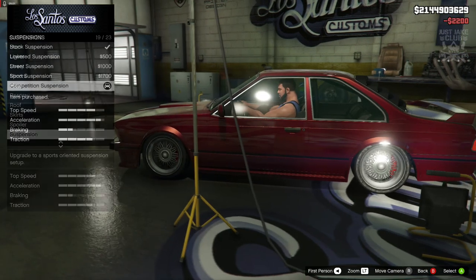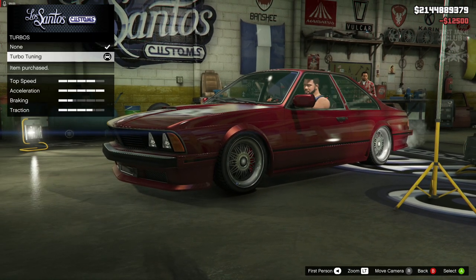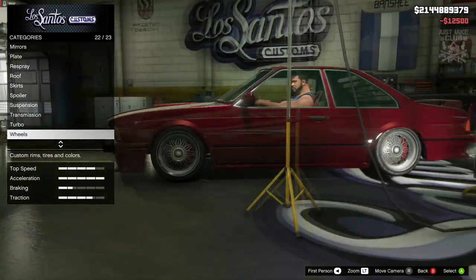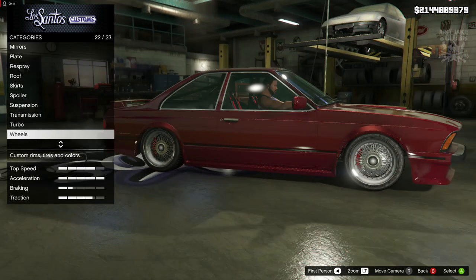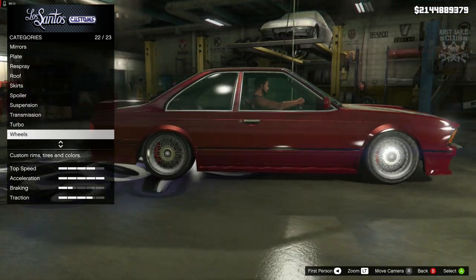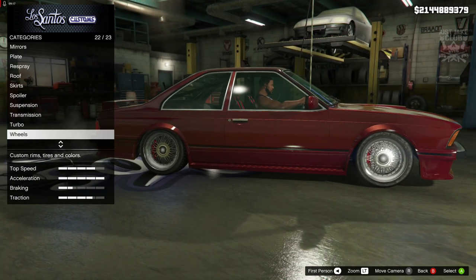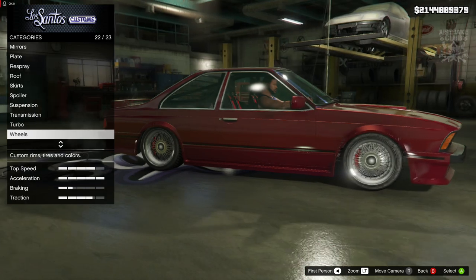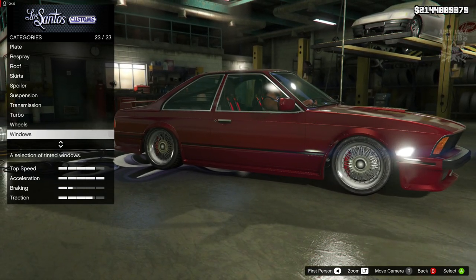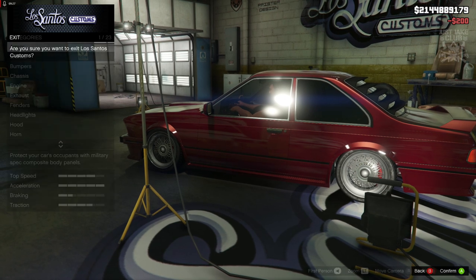For suspension we are going to slam it to the competition suspension. Transmission we're going to get a super transmission, and then turbo tuner. For the wheels I don't think I want to change them — the stock wheels look really good, they suit the car nicely, and I don't think there are any aftermarket wheels in this category that are going to look nicer. So staying stock for the wheels, and to finish off the build we're going to go light smoke for the window tint.